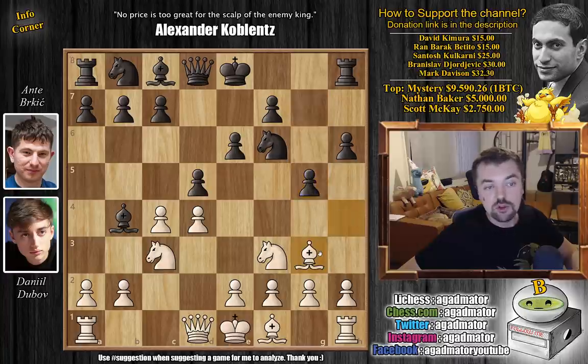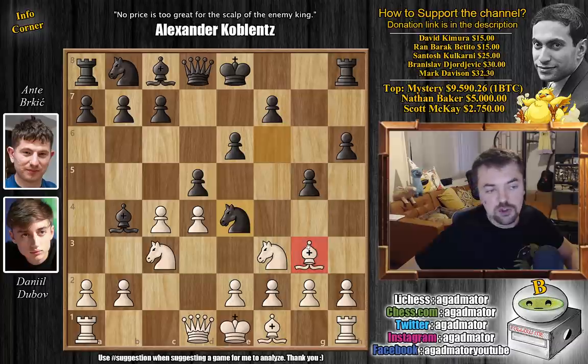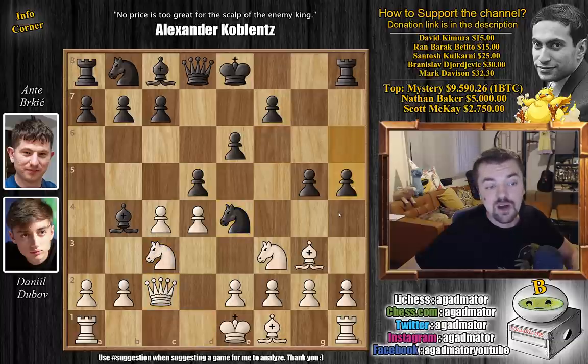The bishop goes back, and now g5, bishop back to g3, and now knight to e4. The bishop on g3 is being pressured and there's also a double attack on the knight on c3. So Dubov needs to defend that knight with queen to c2, and now h5 preparing to trap the bishop with h4.